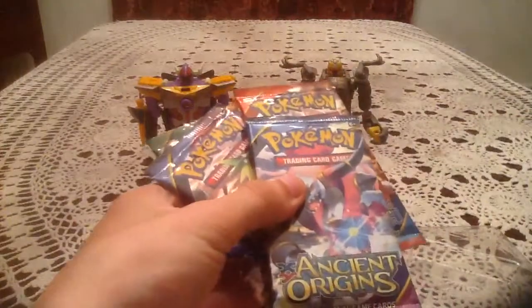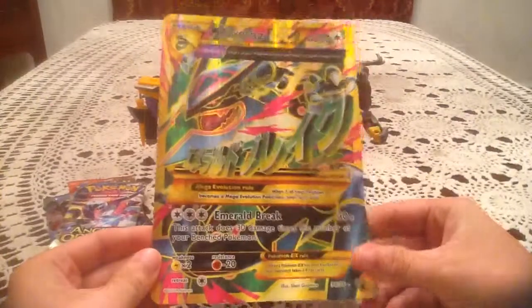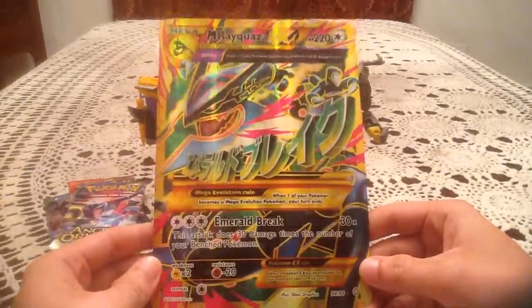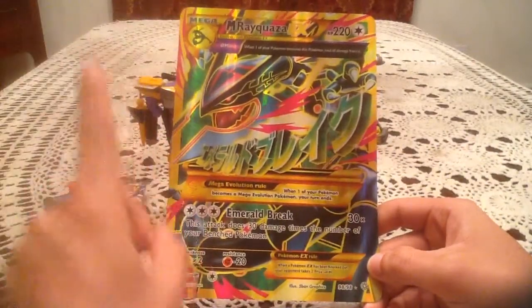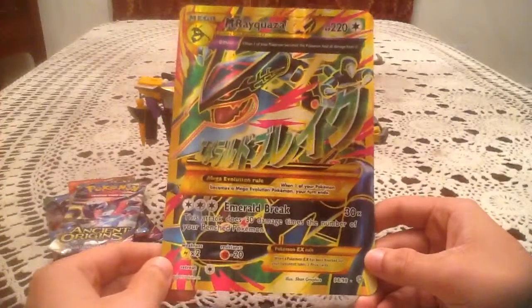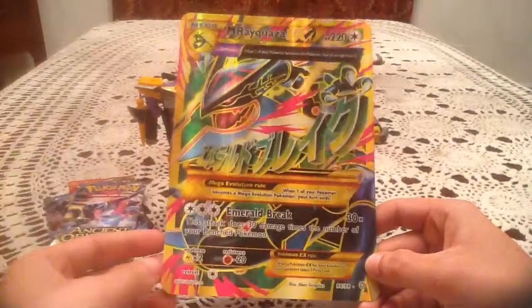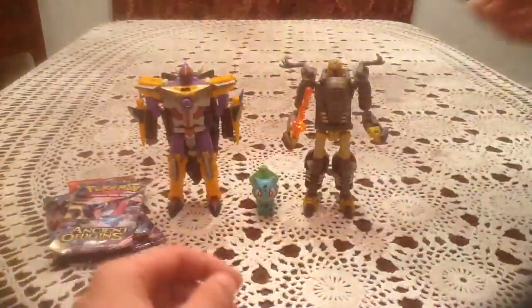We've got our four packs, and the code card's on the bottom, face down — we'll put that aside. And we have the Shiny Mega Rayquaza EX from Ancient Origins, 98 of 98. Not exactly a secret rare, but possibly harder to pull than other full arts. I'm just really hoping to pull one of these things. Speaking of which, I have a booster box of Ancient Origins in the mail. Hopefully I'll remember to upload this before I get that booster box. Really, really awesome looking card.